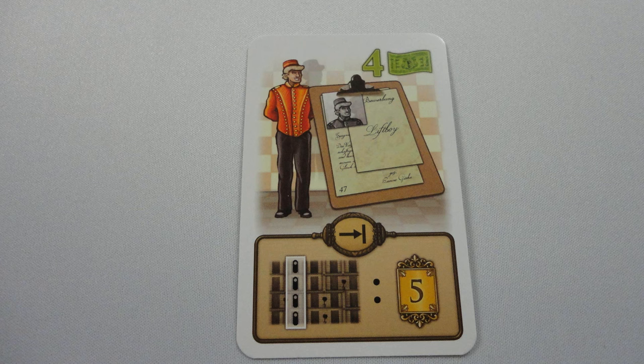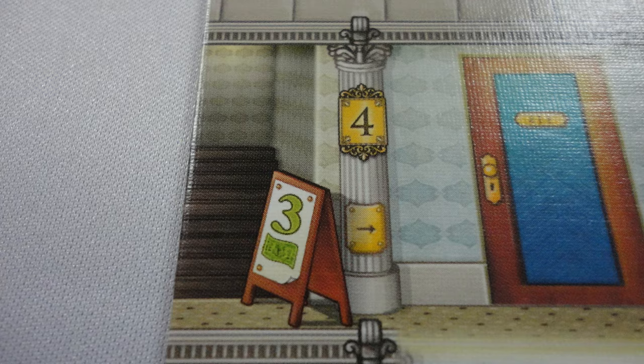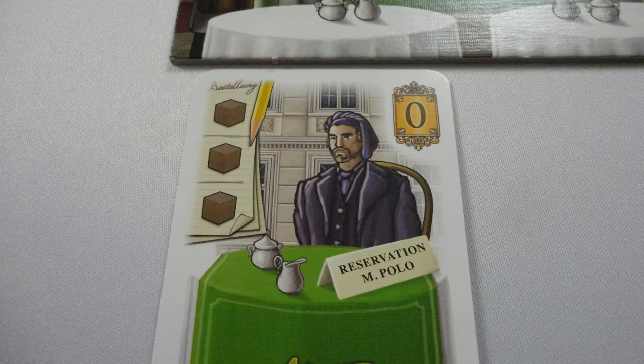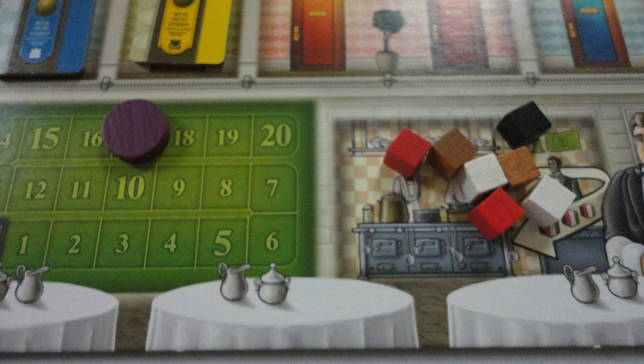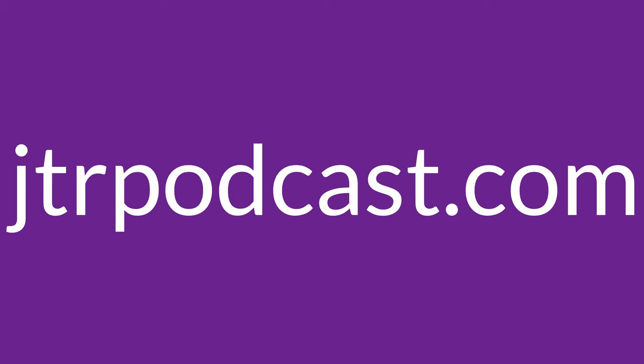The game ends after 7 rounds. Score VPs for any staff cards that reward end-game points, like this lift boy that rewards 5 VPs for each full column of rooms. Score VPs for each occupied room based on its level: 1 point for the 1st floor and 4 points for the 4th floor. You get 1 VP per money left and per cube still in the kitchen. Lose 5 VPs for each guest still in the cafe. The tiebreaker goes to the player with the most cubes in the kitchen and money. That's Grand Austria Hotel, a dice drafting Euro game. Please like, share, and subscribe. You can find me on Twitter at JTR Podcast and at JTRPodcast.com. I've been Rob, aka JustTheRogue — until next time, keep on serving.